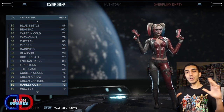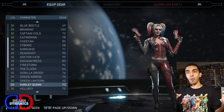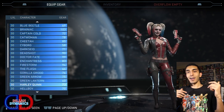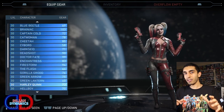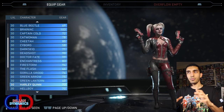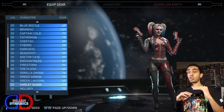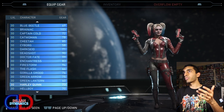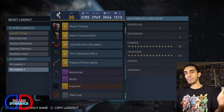I almost forgot — if you don't want to look up your specific character's AI attributes, or play around with the sliders, or check the PowerPoint, there is a universal combination that works well for most characters. For some it won't be the best, but it'll still work rather well, and for some characters like Harley Quinn it'll be fantastic. The combination is 30 combos and 30 counters. Just something to keep in mind.